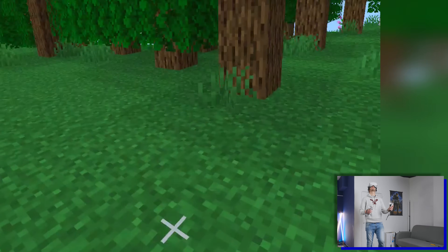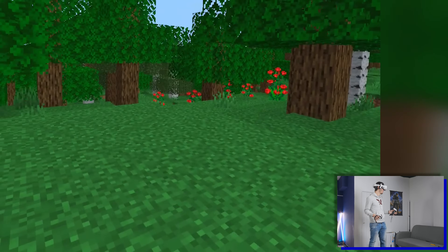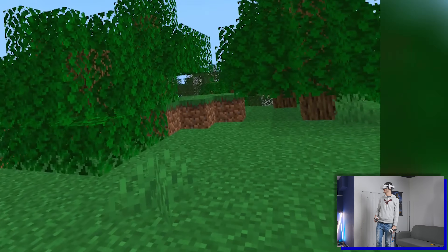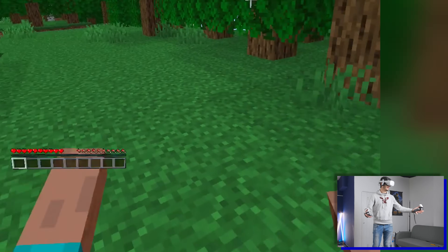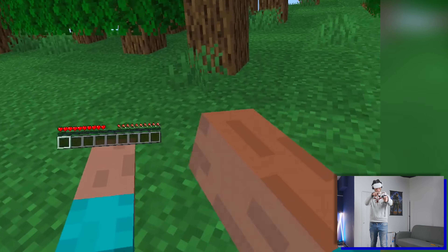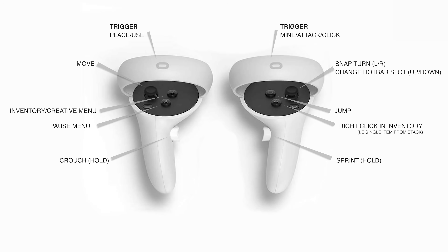All right, here we are in Minecraft! I'm not going to go on gameplay for too long because I don't want this video to be 20 minutes, but this is to be appreciated. We are in Minecraft in 6DOF and with our little block friends. Here we have the menu — I'm going to leave on screen all the controls for the game so you'll be able to play without any problem. You can take a screenshot and study it a bit.